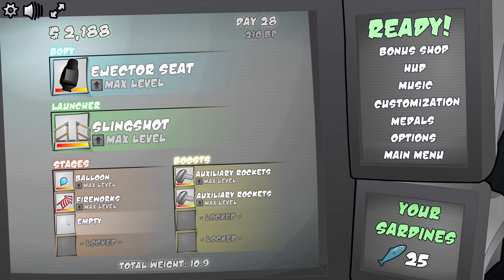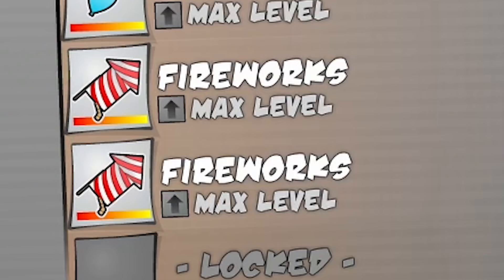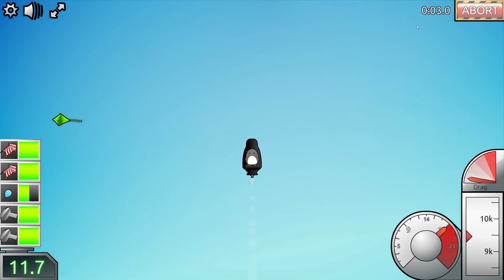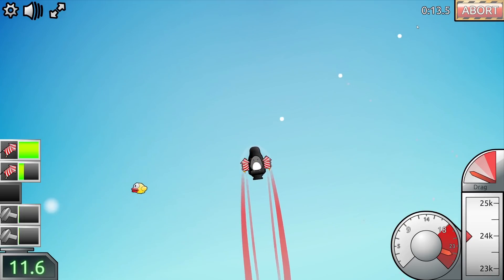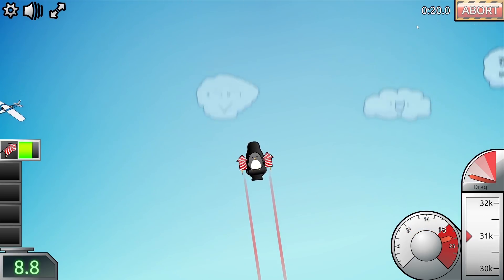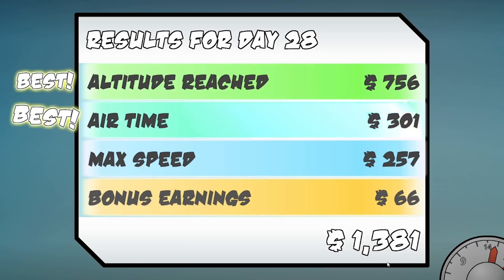I'm thinking we add another stage - we got the capacity. I'm enjoying the fireworks so maybe we double up with max level fireworks. If they go red, red is bad - I thought red was good, but you just don't want them to break. I think as soon as the slingshot goes red it's not fully utilized. Oh we got more fireworks now - oh wow this is insane. I should have done this a lot earlier. Oh we are so high now, that's gonna smash the record. 1300 quid! Okay that's the new tactic.